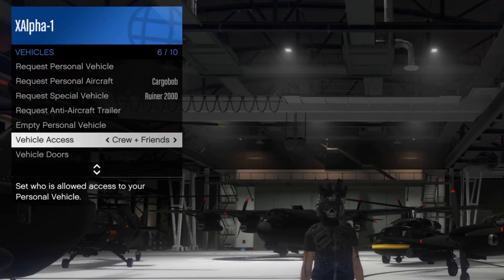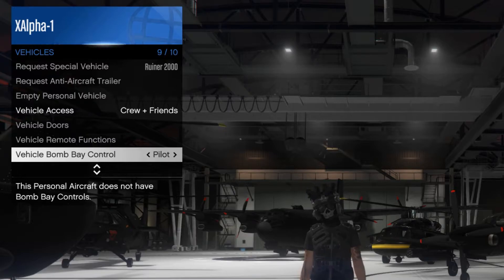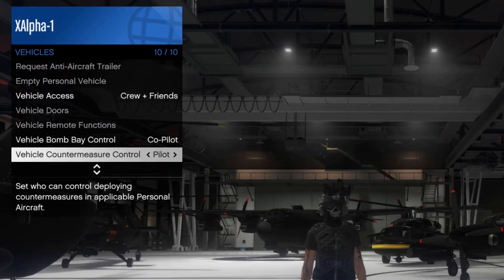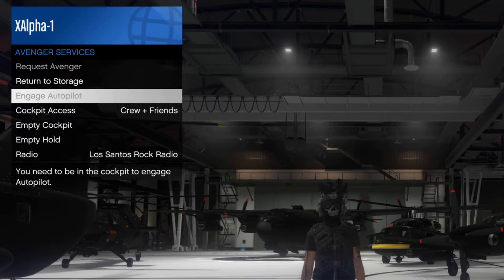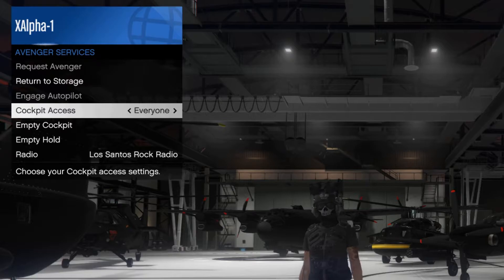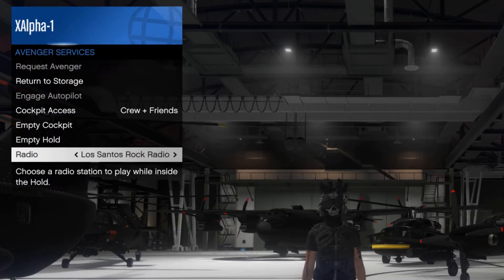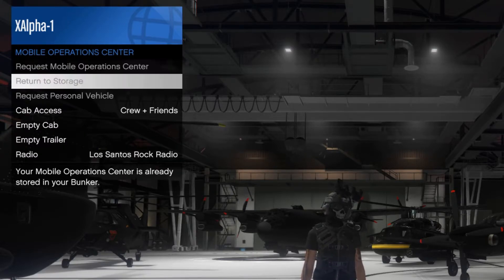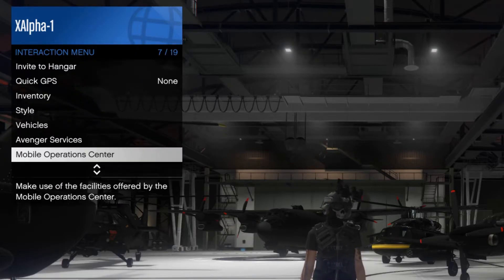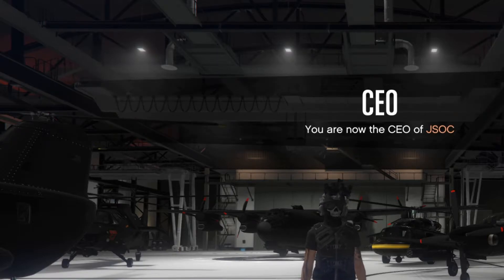Another cool thing: with vehicle doors, if your personal vehicle is nearby you can open the doors remotely and turn on the music — great for a car show. For many of the new bombers, you can set the ability for your co-pilot buddy to control the bombs while you fly, which is helpful since it's hard to fly and bomb at the same time using the bomb sight. You can also set your radio station and call in your Operations Center from here.